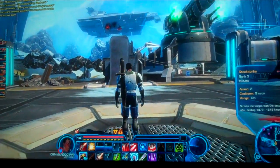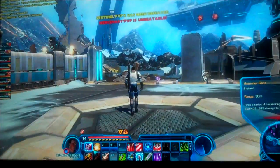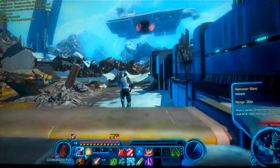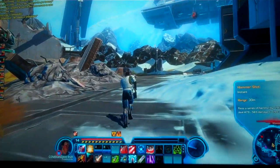Empire still in control of the west and the center, Republic locked down that eastern turret. Still taking a lot of damage though — about a 100 point difference right now between the Imperial and the Republic shield strength.